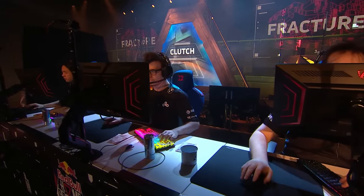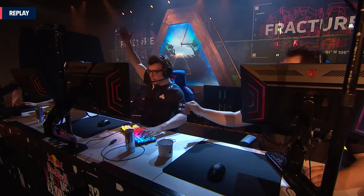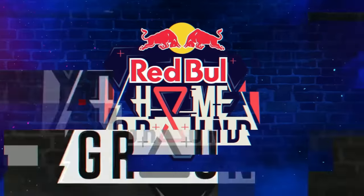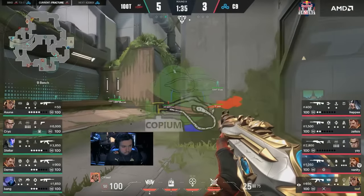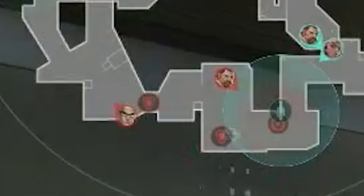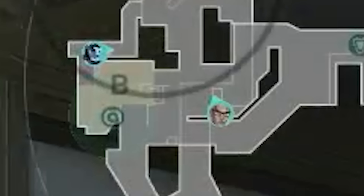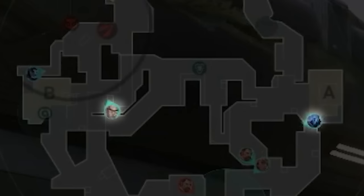We're thrown right into the round. Cloud9 opens with an arcade-heavy default: 3 arcade, 2 south side holding for pushes. 100 Thieves open with 2B and 3A — except unlike their usual setup, Cryo and Bang swap sites.